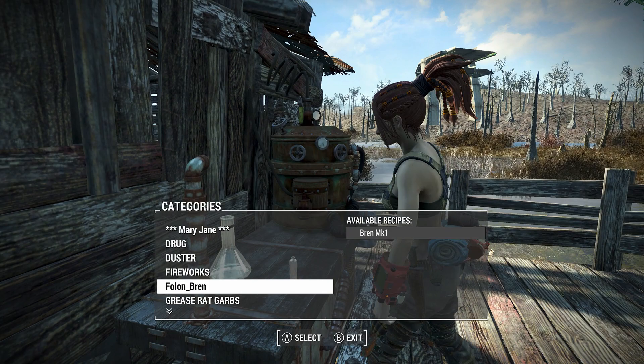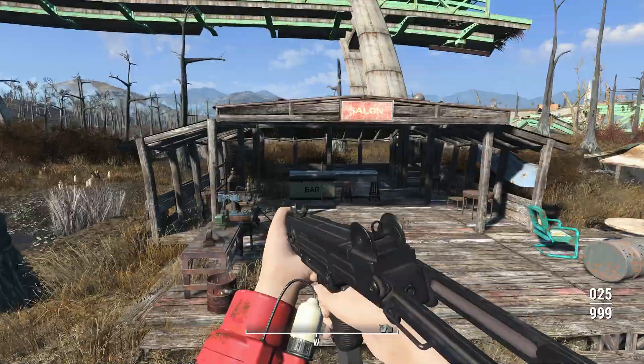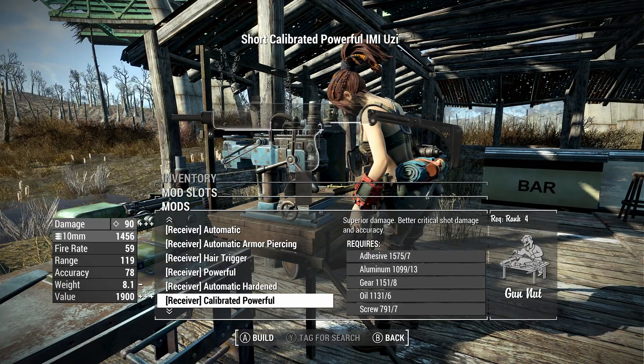We'll see what kind of clip size we can do and stuff with it too. If you want to craft it for yourselves, it's at the chemistry station — for me, it's at the very bottom. Weapons, Uzi — there it is. It's kind of an iconic weapon, a very spray and pray kind of weapon, and that's why I'm kind of surprised that it comes semi-auto by default, but it's cool that you can even make it fully auto.